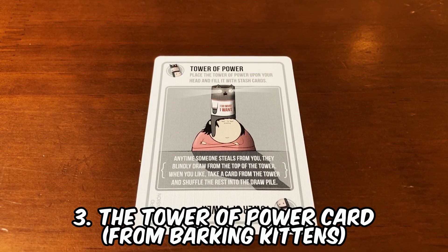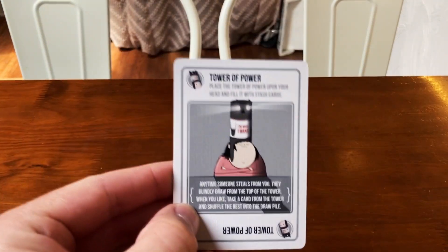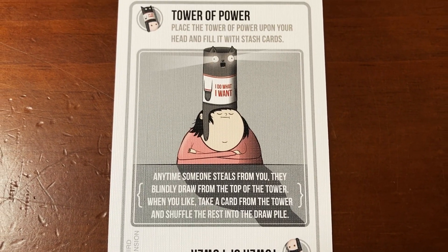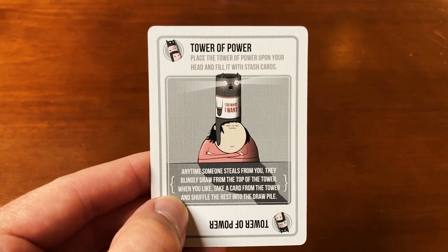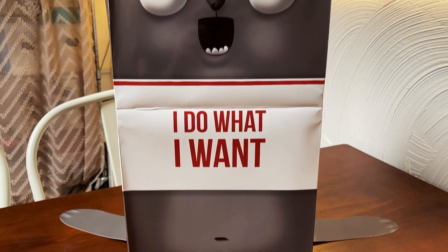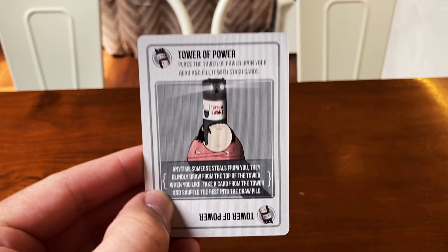Number 3, the Tower of Power card from Barking Kittens. Place the Tower of Power hat on your head and put the stash of cards inside. From now on, whenever anyone tries to steal from you, they must draw from the cards within your hat. This card is uniquely powerful in that it protects you from every kind of stealing. Even if someone lays a 3 of a kind down on you, it doesn't matter — all thieves must draw from your illustrious hat. The only downside is that you have to wear the crown for the rest of the game, but when such power lays atop your scalp, what is it to complain about?